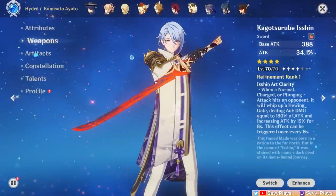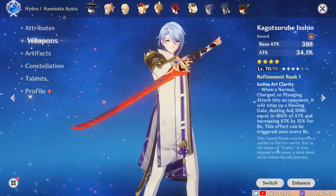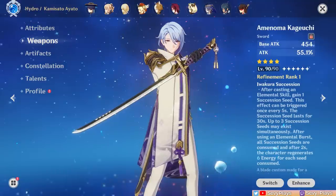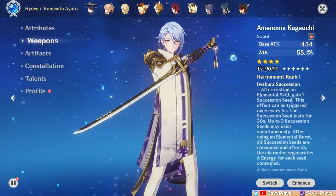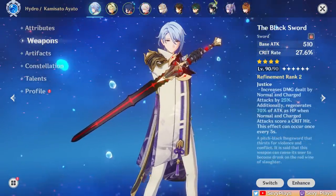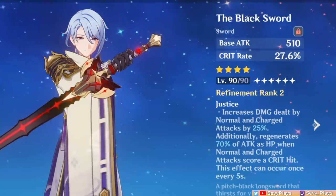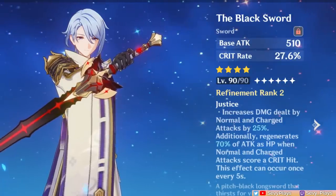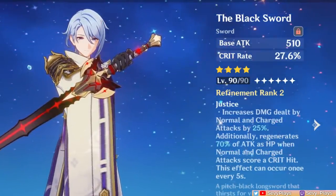For his weapon, there are two solid free-to-play choices. The best free weapon is Kazuha's sword, the Kagotsurube Isshin, which is acquired by simply playing his story quest. Alternatively, you can use the Amenoma Kageuchi for the very nice aesthetics, which performs only very slightly lower than the Isshin. If you are a low spender that gets the battle pass, an R1 Black Sword will end up being his generally best 4-star weapon — it's got a good crit rate secondary stat, an NA damage bonus that synergizes with him, and a healing mechanic that helps keep his HP up, especially in teams that don't have a dedicated healer.